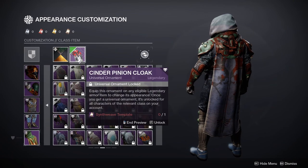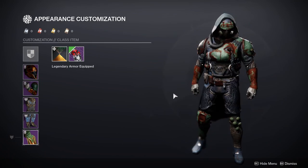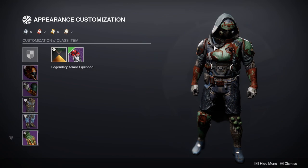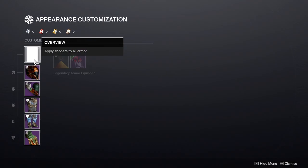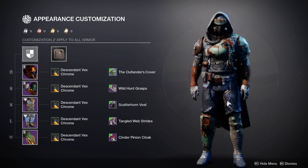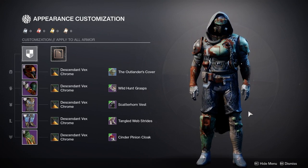Last but not least we're using the Cinder Pinion cloak, specifically the Crucible cloak. The reason I'm wearing this is because of the hose — I think the hose adds to it. Overall I think this is like an 8 out of 10; I love how it looks. The scavenger look is super dope and it really gives you that vibe of being a scavenger just trying to get pieces of armor.